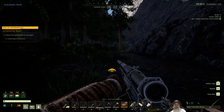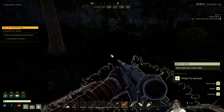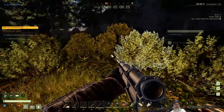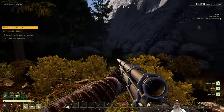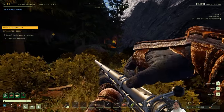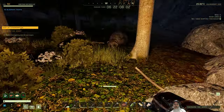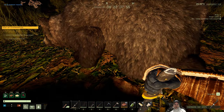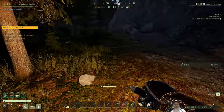We got a bear up ahead — let's try out one of these incendiaries. Actually, where's that pig? I want him attacking us at the same time. I don't see him. All right, let's try the bear out. We one-shotted him — nice! Okay, it looked like it did explode as opposed to burned. Not sure. Okay, let's keep moving.